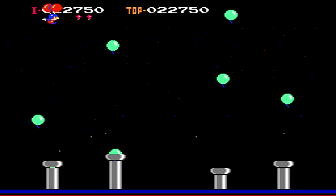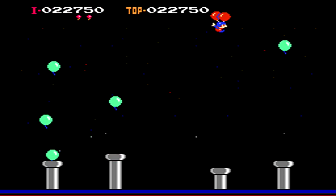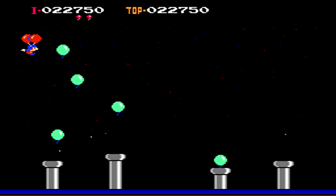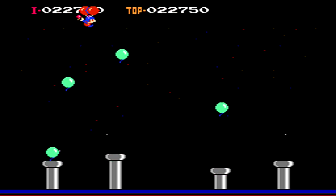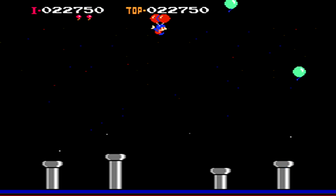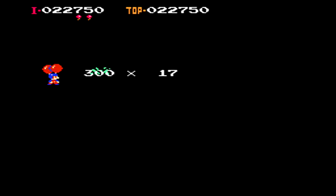Every three phases there's a bonus level, where you'll have four pipes lined up on the bottom of the screen, each launching up balloons. Your goal is to pop as many of the balloons as possible. The more balloons you pop, the higher point bonus score you get at the end of the bonus level. For example, here I pop 17 balloons at 300 points apiece.